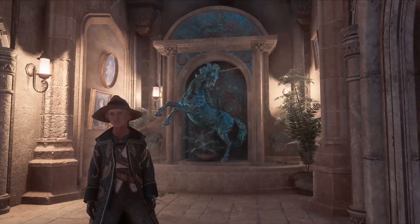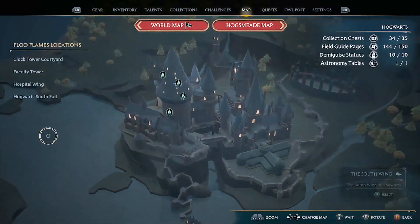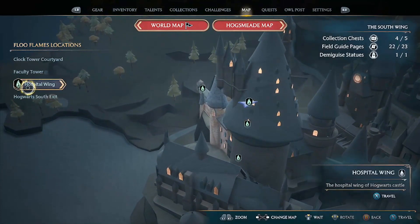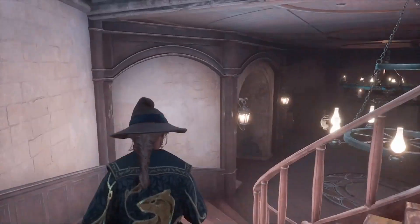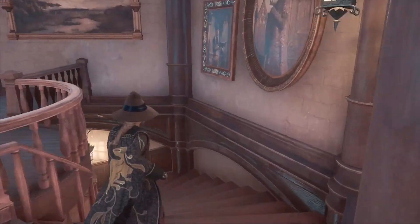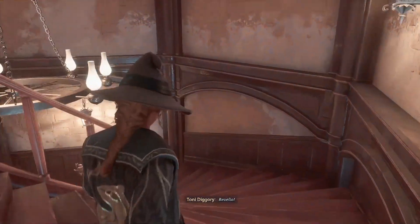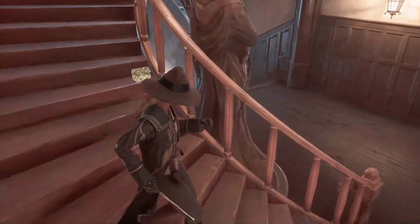Hello witches and wizards and welcome to today's video. If you've been hanging out at the south wing, gone to the hospital wing and come down the spiral staircase, casting Revelio as you go because you know you might miss something, and then you get to a certain point on the staircase and you see this dragon statue bowl and a chest on like a veranda —